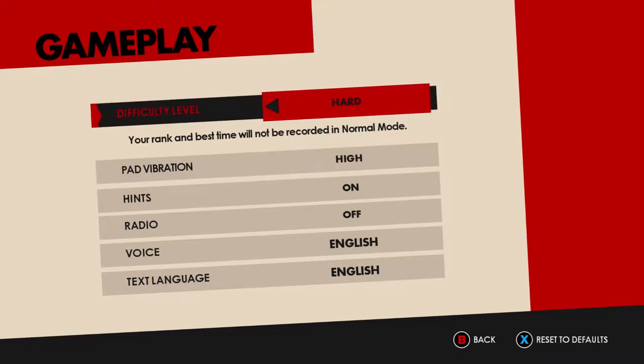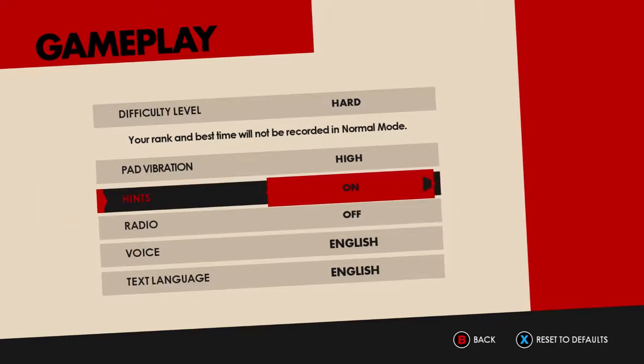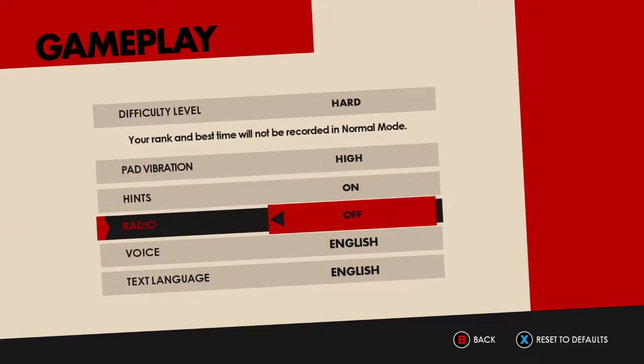The game is super easy on hard mode. There are a few parts where you might end up falling off, which mostly has to do with momentum. Then you get pad vibration, which you can actually adjust, and hints which only show once, so there's no reason to turn this off. Radio is the story bits, so if you're replaying through levels, go ahead and turn this off. I find the levels way better without it when you're replaying.